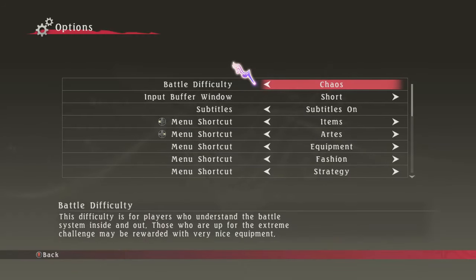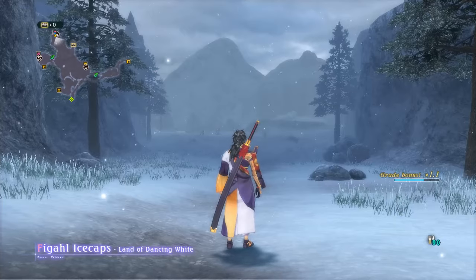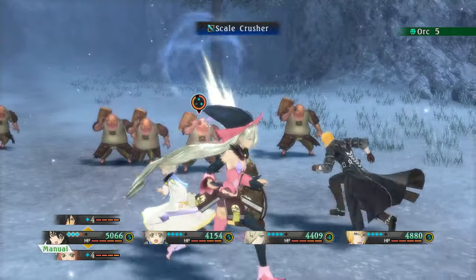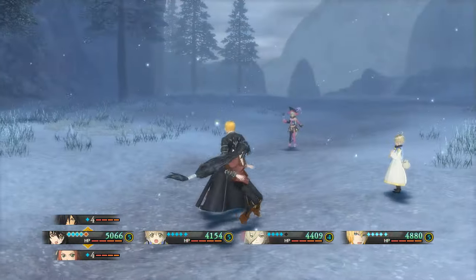You want to do this on the hardest difficulty, but at the same time, if the AI dies you get a pretty significant chunk of your grade deducted. So you want to do it on the highest difficulty you can. Since I already did one take of this and all the AI died even to these easy enemies, I'm going to go ahead and put it on intense, just for the sake of getting the point across. Now once you start getting to double grade encounters...